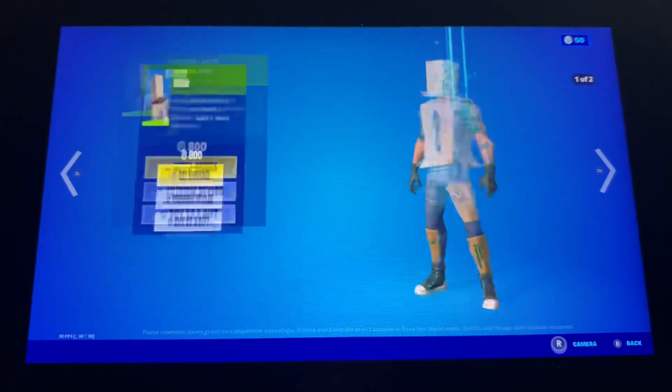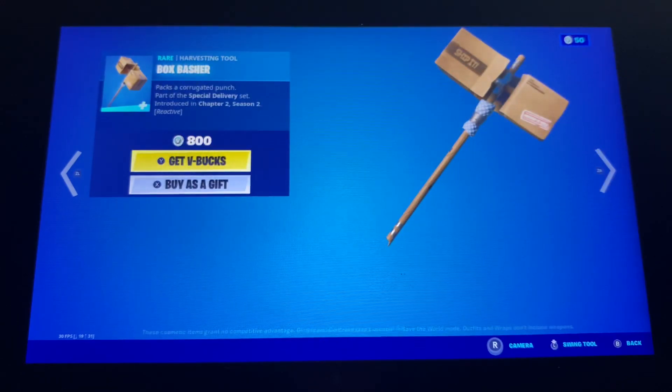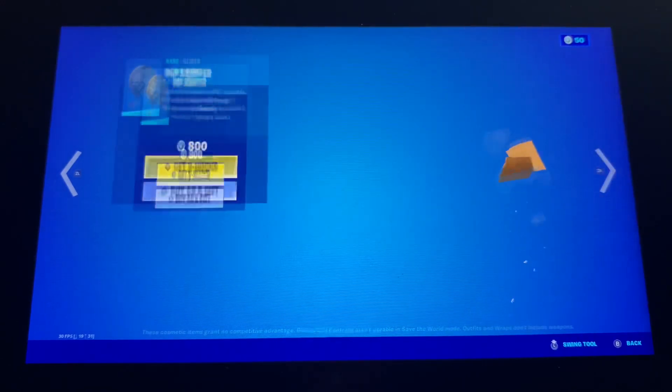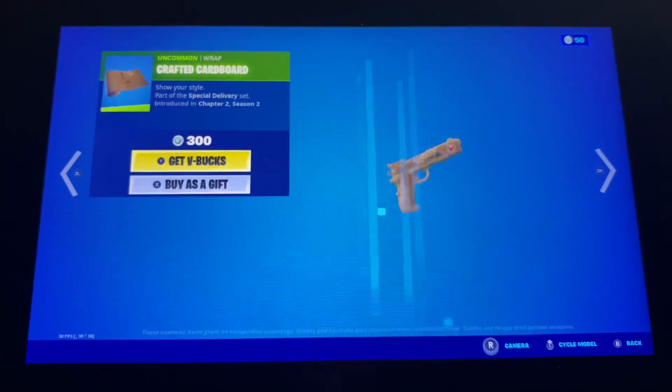Well, Boxy and Boxer are back in the item shop — both for 1200 V-Bucks. We also have the Box Basher with a really cool reactive feature, and we also got the Pop Drop with lighter and the crafted cardboard wrap.